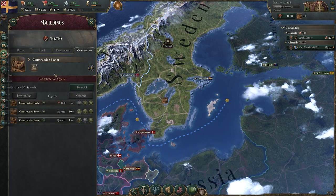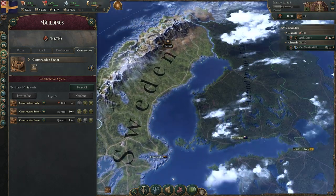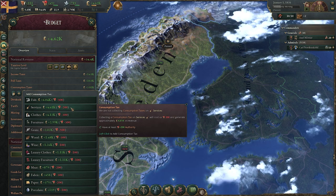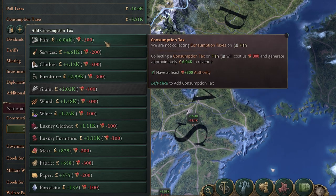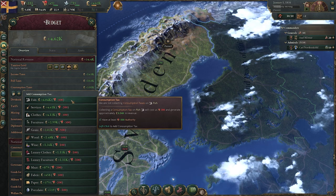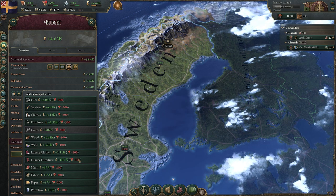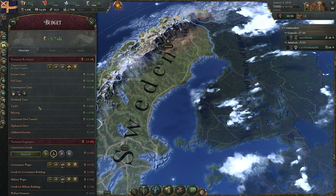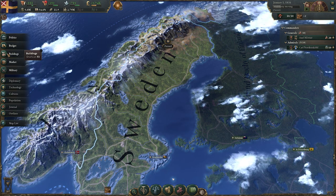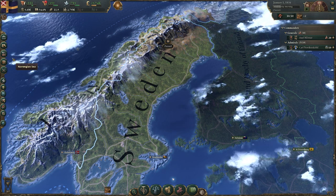The next mistake I often see does vary a little depending on the nation you're playing and the state of your finances. How highly are you taxing your people? What kind of consumption taxes are you running? The fish one here in Sweden is really exceptionally good. But generally speaking, we'll try to stay away from basic goods and take something that doesn't really impact everybody. Moving on though, the tip here is actually about construction, and it's twofold: where are you placing it, and can you support it?